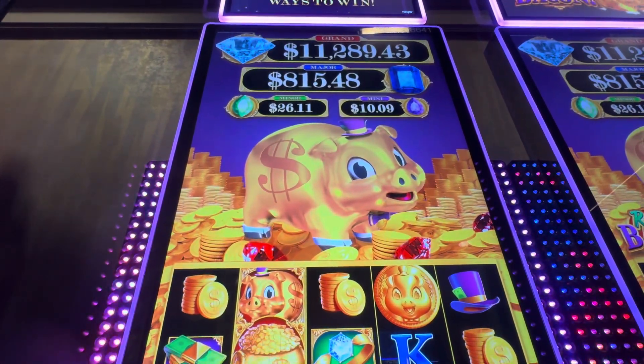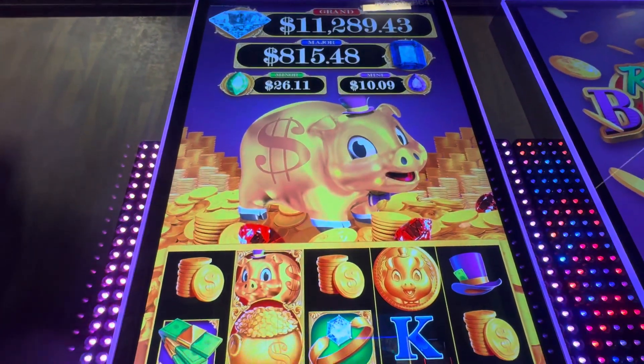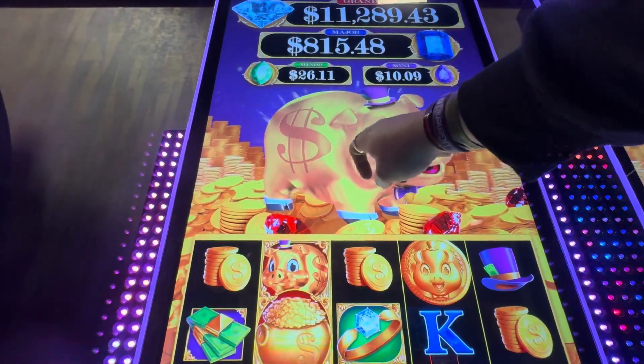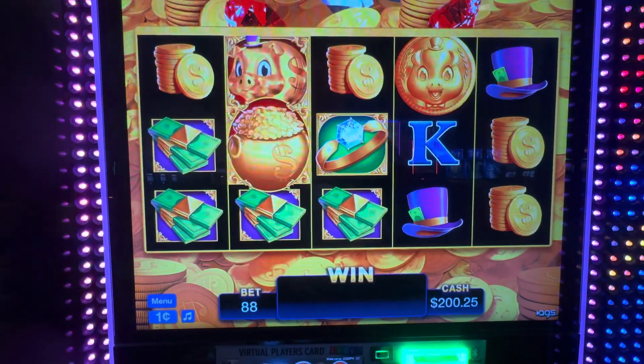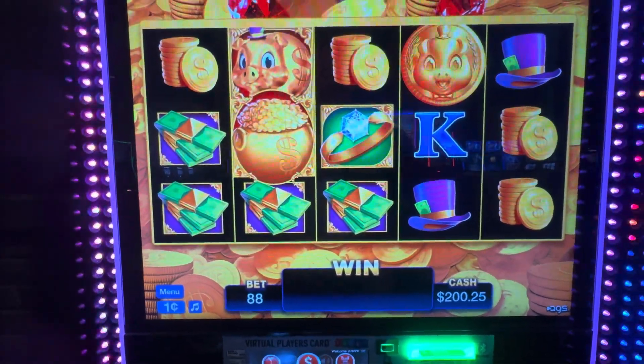Alright guys, we are back at Jack Thistledown Racing. I'm going to be playing one of my favorites, the Rakin' Bacon Piggy. You can touch the piggy, make him go oink. You hear that? You see that? The major is $8.15, the minor is $26, the mini is $10, and the grand is $11,000.